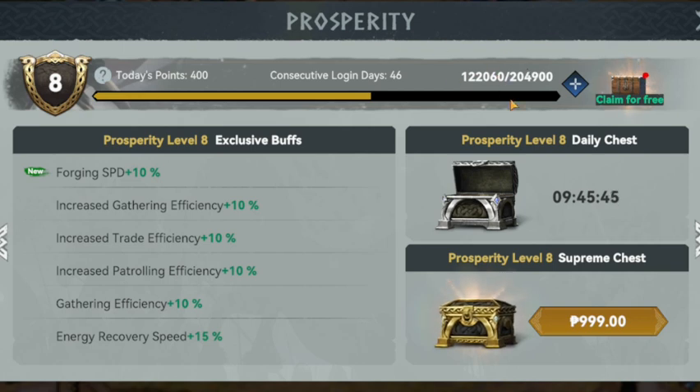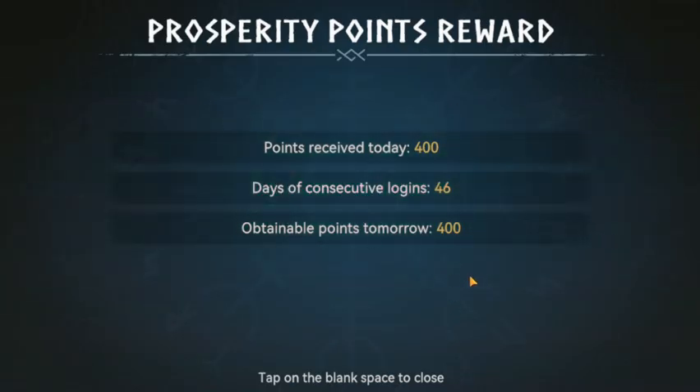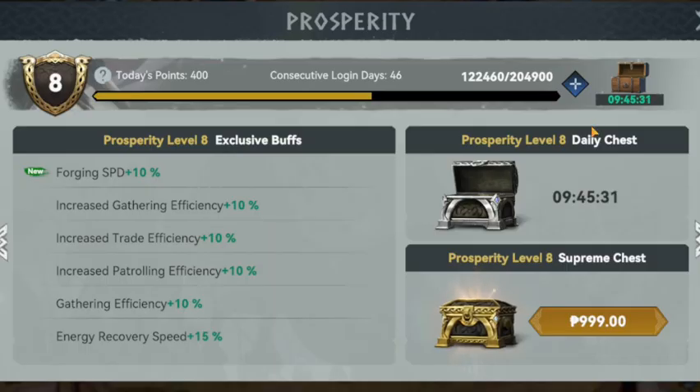The game provides you Prosperity points for free just for logging into the game every day. You can claim your daily free points by tapping on the small glowing chest at the top right side on the Prosperity screen. The important thing to remember is that the more days you log in consecutively, the more Prosperity points you will get. So even if you don't have enough time to play on certain days, make sure to at least log in and claim your Prosperity points.